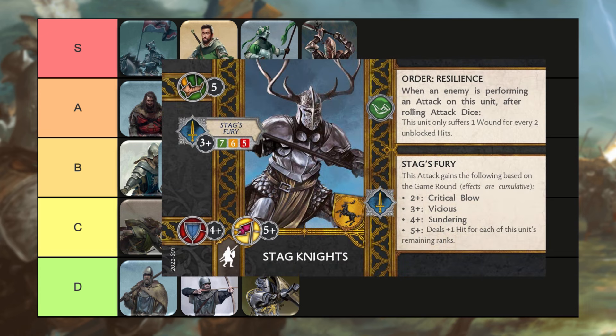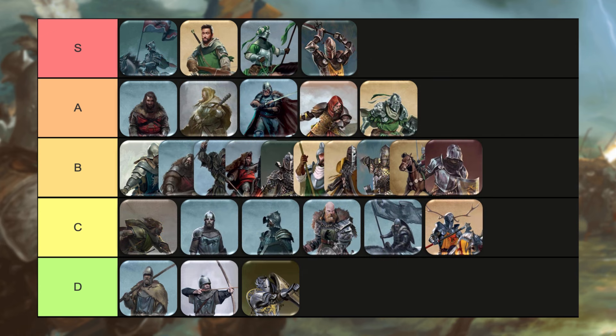Now looking at the Stag Knights — I do like the Stag Knights, but I think they're kind of just standing in the shadows of the Kingsmen at this point, because we have to go back to the opportunity cost question. If you're going to take a seven-point elite Baratheon infantry unit, are you going to take the Stag Knights, or the Kingsmen, or the Winterfell Guard? While these guys are good, I just think they're not good enough to warrant bumping up high in the list. So for me, they're going to fall into the C category. I think there are better seven-point infantry units that you can take.